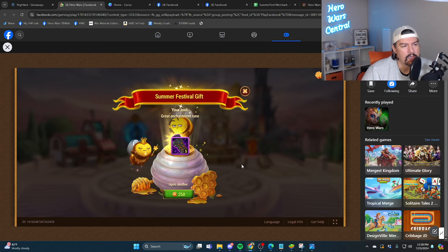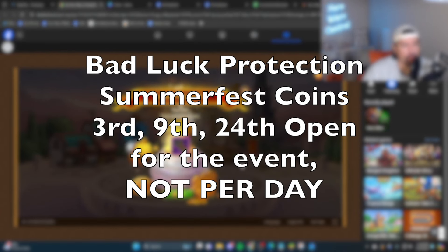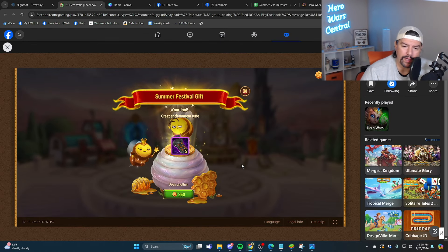That's a confirmation. Bad luck protection for the summer festival coins is at the third opening, the ninth opening, and the 24th opening for the whole event — not per day. It doesn't reset every day. So you're guaranteed to get three coins by the time you open 24 of them. For the entire five-day event, at three, nine, and 24 you're guaranteed to get a coin.